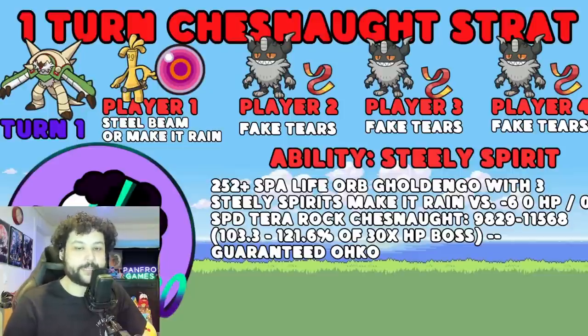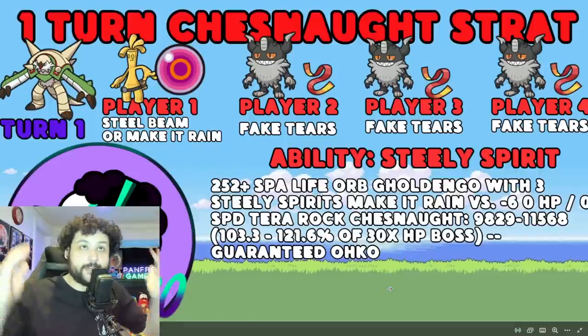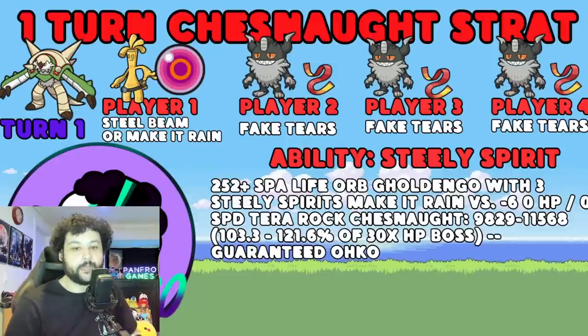It's important to have the ability Steely Spirit, as this allows Make It Rain to get an additional damage boost because it is a Steel-type move. Looking at the damage calc: Max Special Attack Life Orb Goldango with 3 Steely Spirits, Make It Rain versus a minus 6 Tera Rock Chestnut - it's a guaranteed one-hit KO at 103.3 to 121.6% of the 30x max boss HP. All 7-star raids always have 30x max HP, so we're done. Goldango makes this as easy as possible.